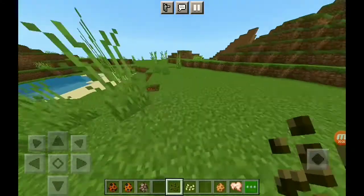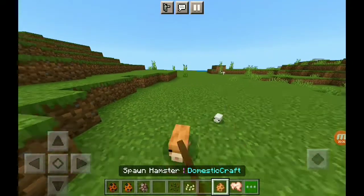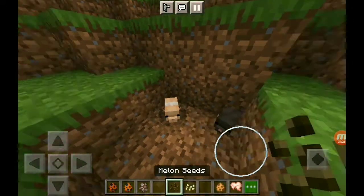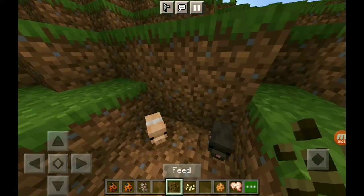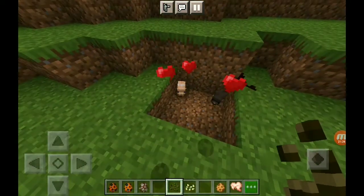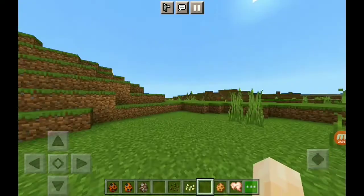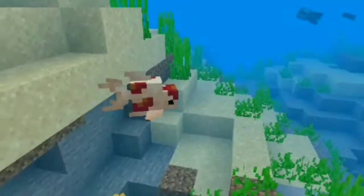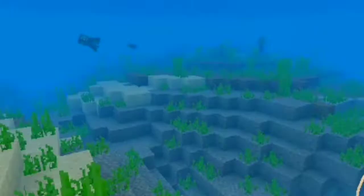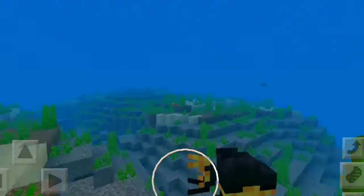To get a baby hamster you'll need melon seeds, and the hamsters will need to be tamed first. I'll go ahead and feed them the melon seeds — we should get a baby hamster, however nothing is happening, so I'm not sure if that's a glitch. To make baby hamsters grow faster you'll need wheat seeds.